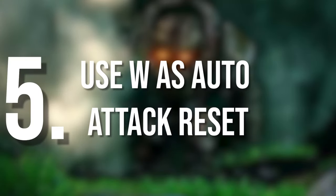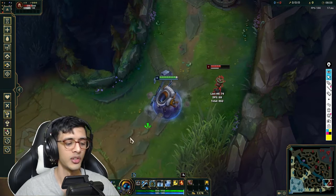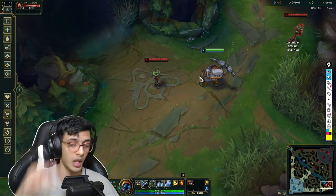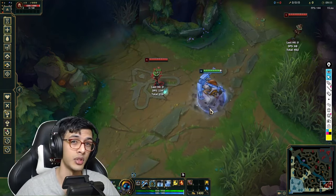Point number five, real simple: your W is an auto attack reset. Just learn to use your W as an auto attack reset — otherwise you're losing damage. Generally in situations where you don't need to chain CC the target, your W is a great auto attack reset. In other situations, sometimes it's better to save your W.